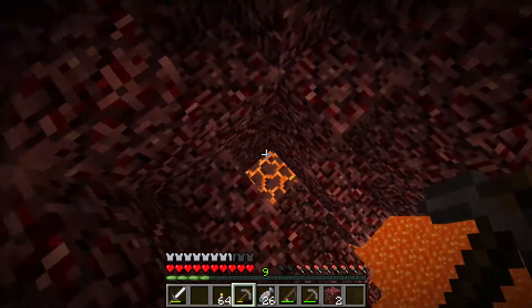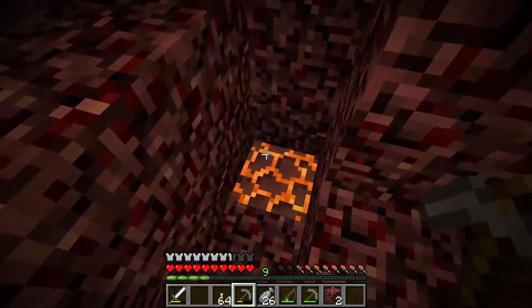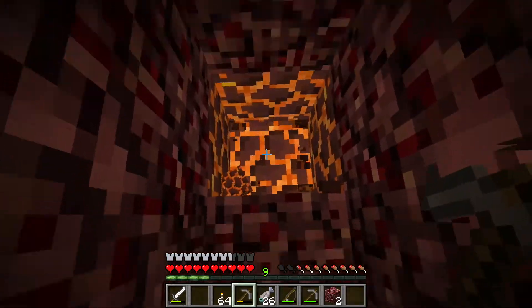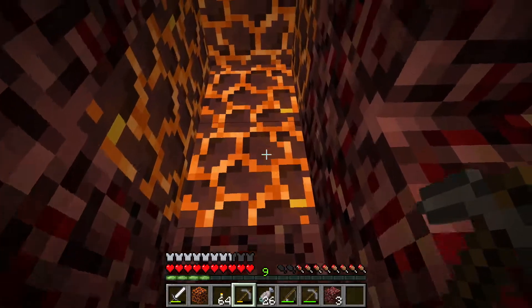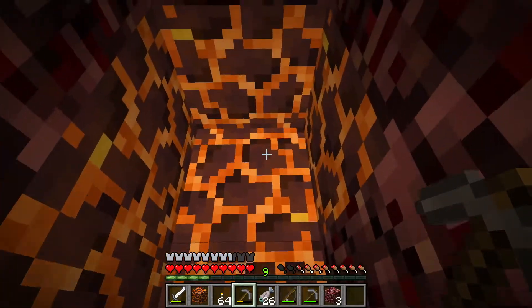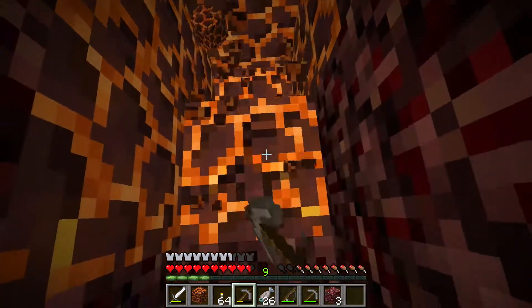There's this other cool block down here. These are, I think, magma blocks. I accidentally picked some up when I was mining my house, and I noticed they damage you if you stand on them. But if you're sneaking, they don't. I'm shifting — as soon as I stop sneaking, I start taking damage.